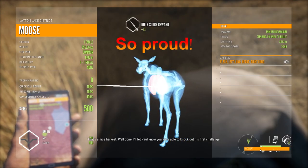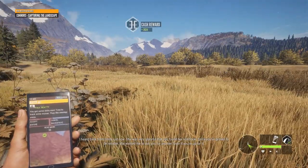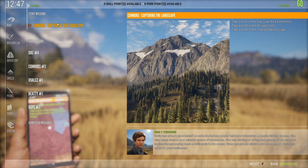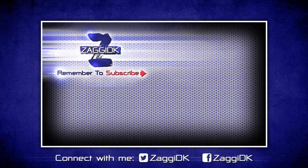I'll let Paul know you were able to knock out his first challenge. First challenge? I heard back from Emily just now — she was very grateful that she found her notebook. So we got the moose down and now we need to go freaking take pictures of things. This game is great. One of the best.